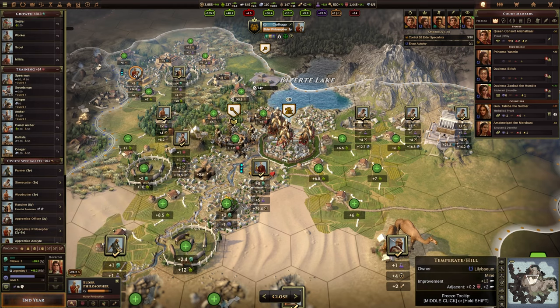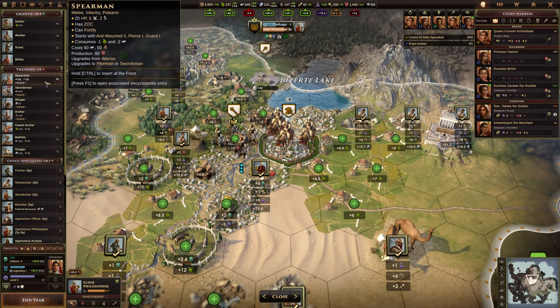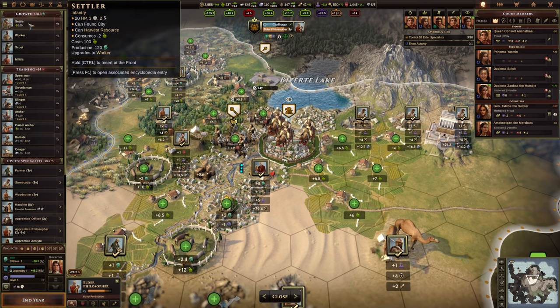That is basically how you work out the number of years it will cost to train or build something. For example, mousing over the spearman here, you can see the spearman requires 80 training and the production is 14 training per turn — so it would take us 6 years. Now, there is some rounding going on. For example, a slinger will take 4 years, but 14 training per turn would only give us 56 over 4 years, so technically it should take 5 years. I believe there is a little bit of rounding going on that we don't necessarily get to see. Essentially, you take the production cost of a unit and divide it by the amount of that resource you are producing per turn.